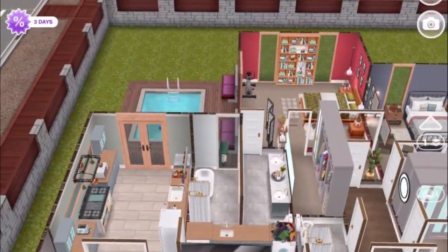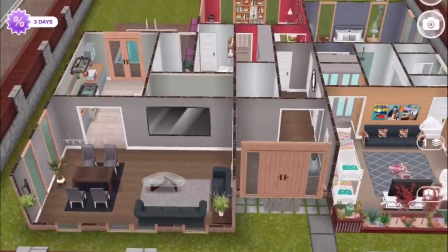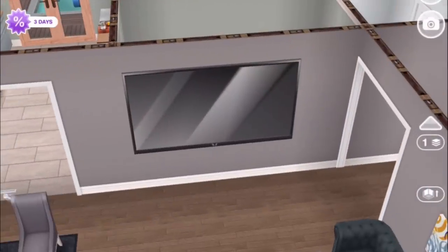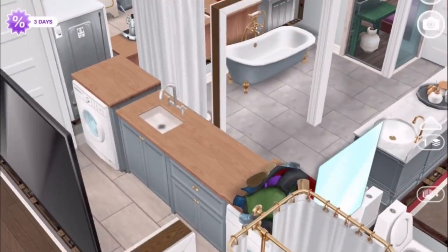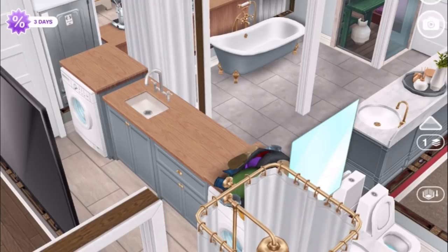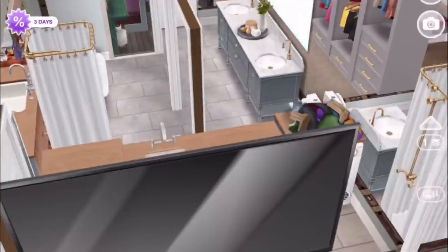There's one room we missed just off of the kitchen — it looks like we have a laundry room. I went with the farmhouse version of the washer and dryer and the matching sink, because every laundry room needs a sink, plus an additional counter for folding space.